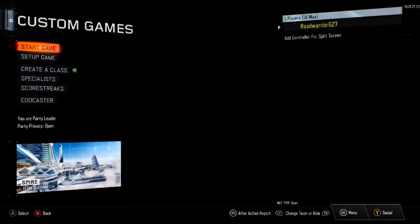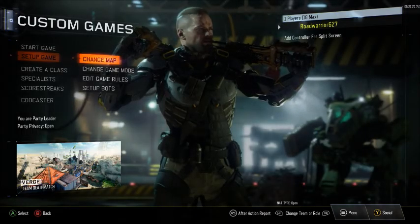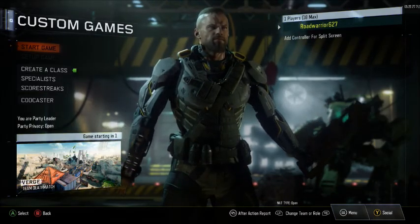Now we'll get on to the final map — it's with a V, I don't remember the name. Once again, 9 out of 10 for Spire. And Verge is our last map — definitely the most unique looking of them all, kind of a little bit of everything. Looks like a dismantled battleground.